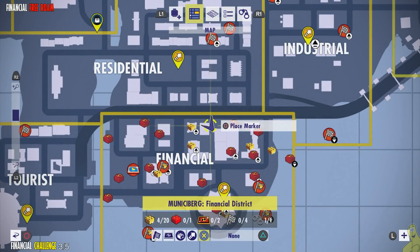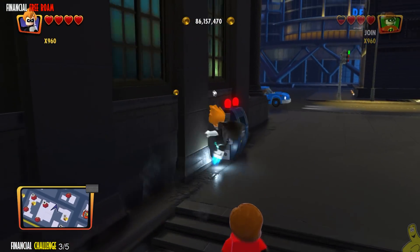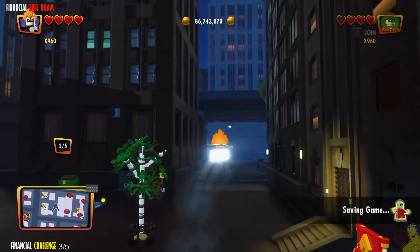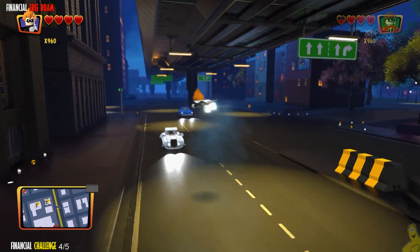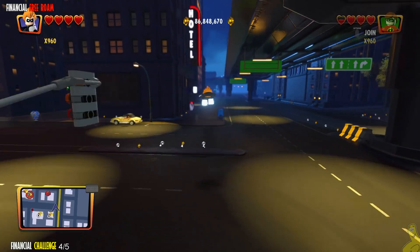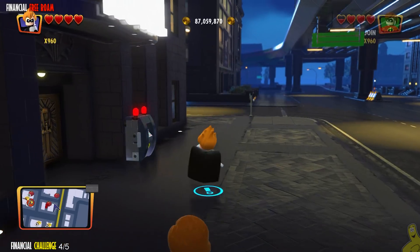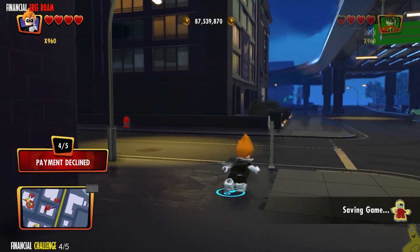Moving along down the back alleyway, we've got another little section here. You might have actually rounded this one up doing the Crime Wave — I actually ran into it and had to redo this area to make sure I got them all in this video. Anyway, we got the third one down. We're headed to number four, and this guy is along the back, kind of under the old bridge — that highway or byway, right under that, next to those cool doors.